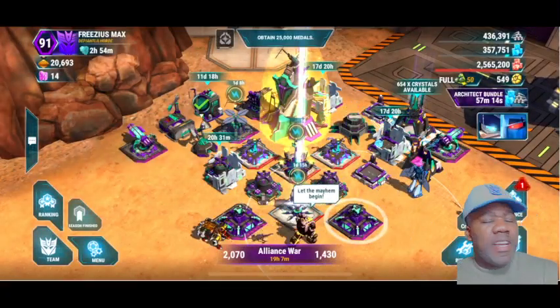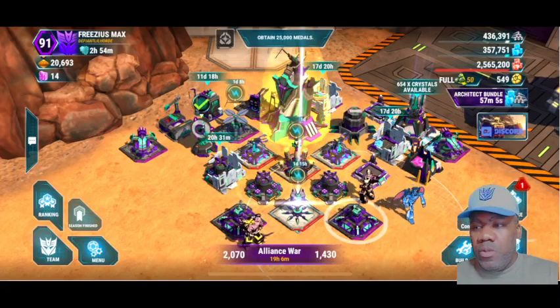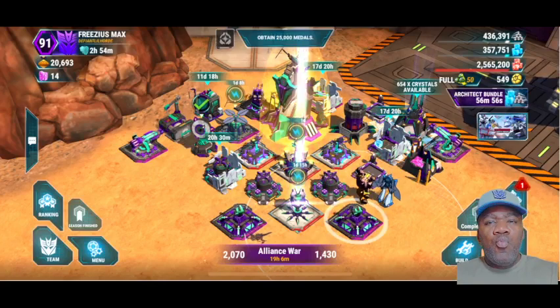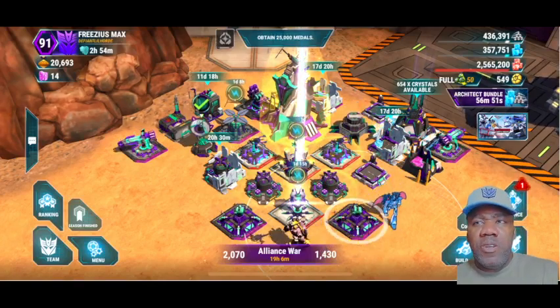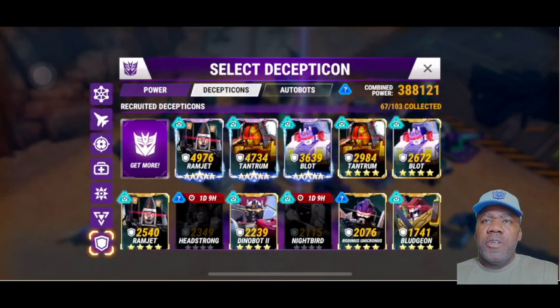Alright everyone, so today we're going to talk about different war tactics — we're going to start off the series about war tactics — and one of the things I'm going to be working on specifically is going to be team build. This particular video we're going to focus on team build, and so when I start off talking about team build, one of the first things I'll pull up is that we have different types of bots that we want to use for different functions on our war teams. The first type of bot I want to talk about is what we call your meat shield. We'll go look at our warrior class bots specifically.